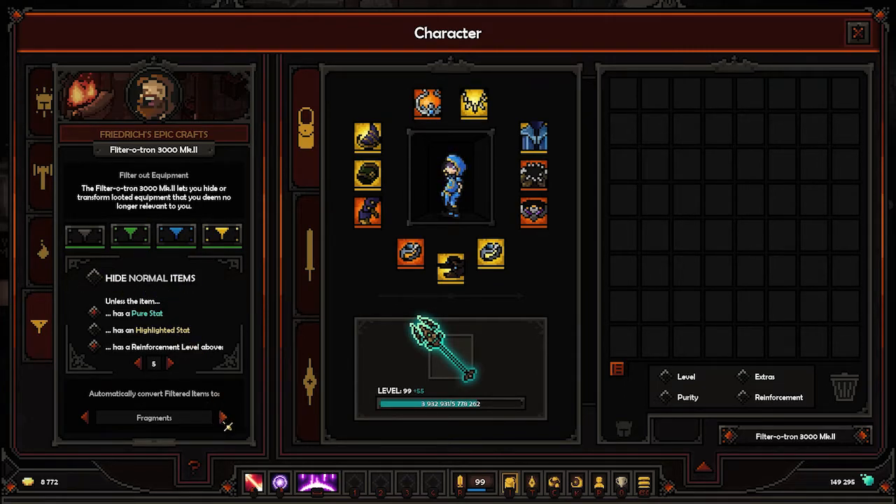So what do we want to do? Automatically converts filtered items to fragments. I want this to gold, and unless it has a pure stat, or above 5 reinforcement with air pierce, this will also be gold. This will be to fragments. You can set up each one — that's pretty good.